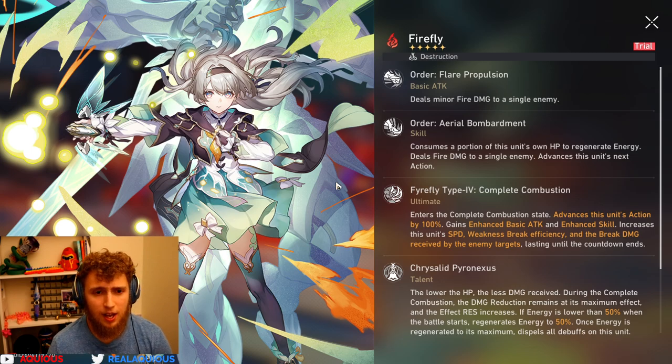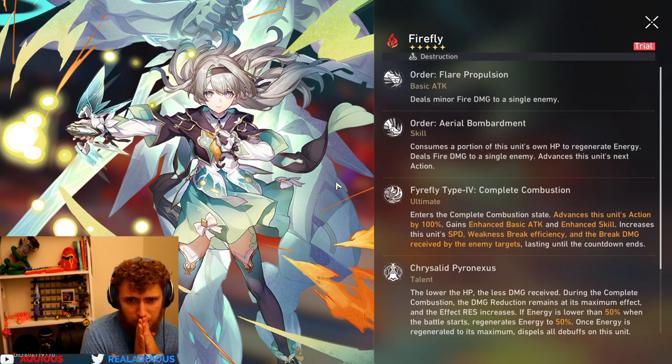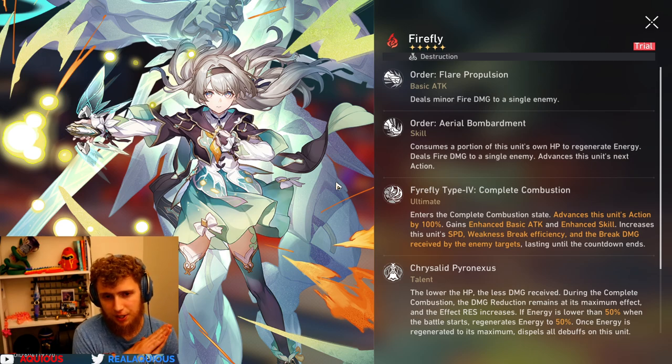The skill consumes a portion of this unit's own HP to regenerate energy, deals fire damage to a single enemy, and advances this unit's next action. So she gets energy, she deals fire damage to a single enemy, and she takes another turn right after doing this.